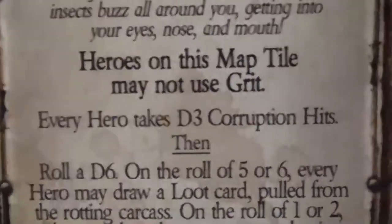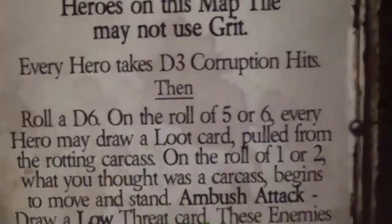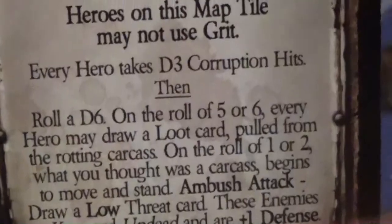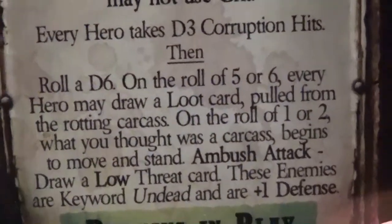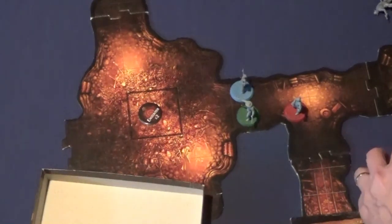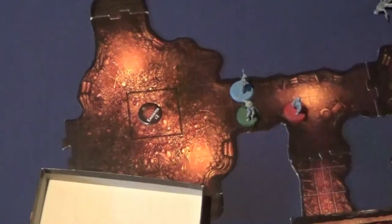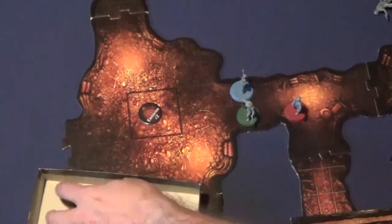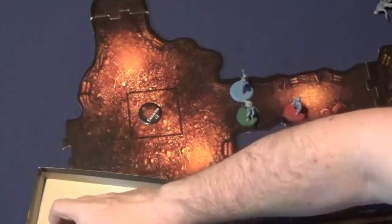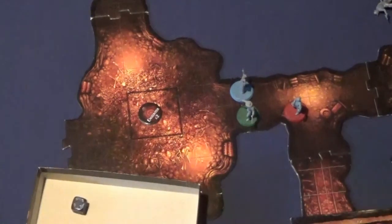I guess he couldn't have used grit — I think you're supposed to do one at a time, so since we did them in order, this only takes effect now. Every hero then takes d3 corruption hits. The other thing is these are corruption hits, not corruption points, which means we get to save against them. D3 corruption hits for Bechamel — she takes two, and saves both. Doc gets d3 corruption hits, takes two, saves both. Pete takes one and saves.